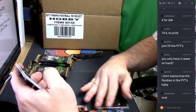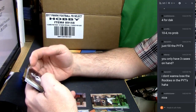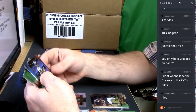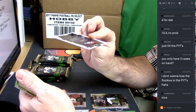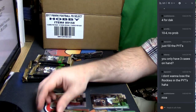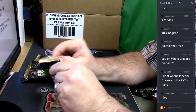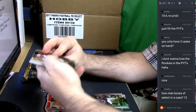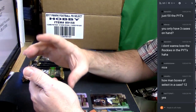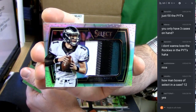Again, what the PYT is for is the cases that we think are non-black-refractor autographs. DeMarius Thomas, 19 out of 25, tie-dye. We don't have all of those black refractor autographs in, but there'll be a whole other PYT for ones that do. Frank Gore refractor, 32 out of 99, four-color. Carson Wentz — not bad.